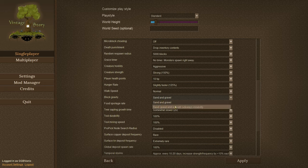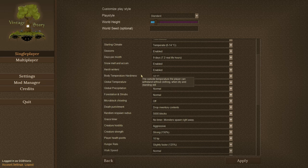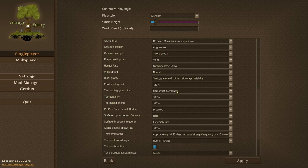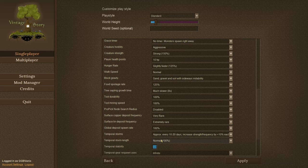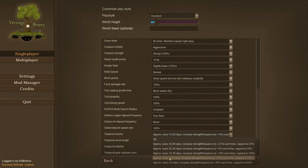Food Spoilage Rate is 125%. Tree Sapling Growth is x8. I am losing track of these options. Surface Copper is very rare. Surface Tin is never. Temporal Storms is at every 5 to 10 days.